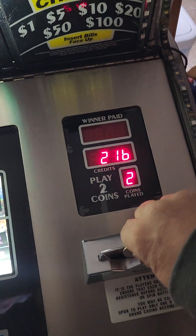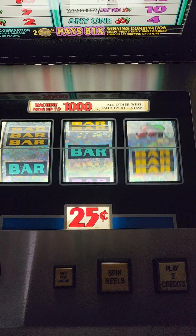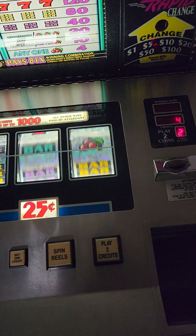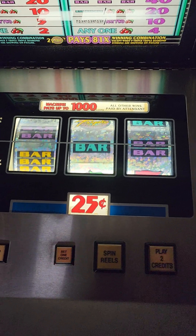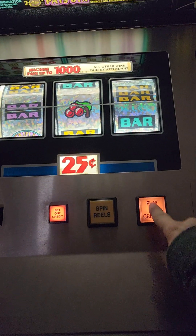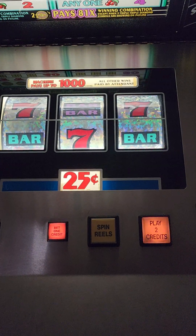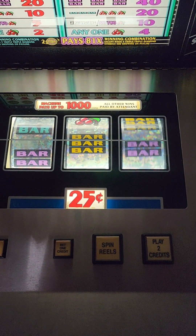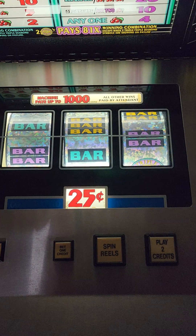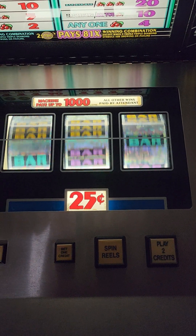As you can see, you put a quarter in and hit spin. Or you can just play off the credits — 216 right now. I'll just keep playing until it hits something. There's one for four credits because I got a cherry. It does work good. Come on baby, hit! It might take a while — sometimes it doesn't, sometimes it does. Just gotta get lucky. There's four more coins — four quarters.